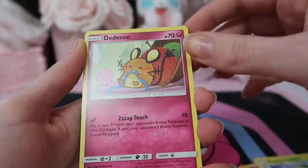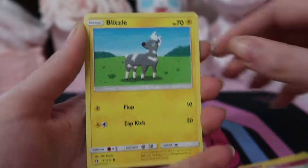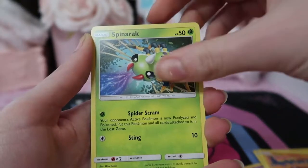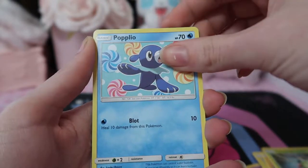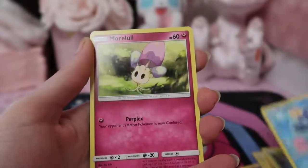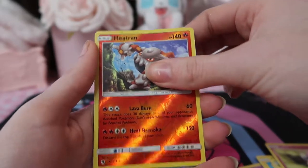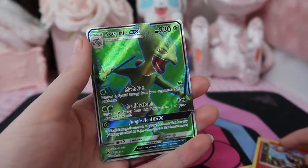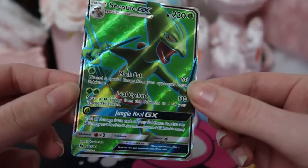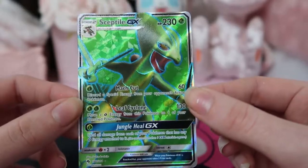Bayleef, Dedenne — he is so cute, oh my god I can't stand him — Blitzle, Onix, Spinarak, Popplio — that's cute art too. Mullol as our reverse, and... what?